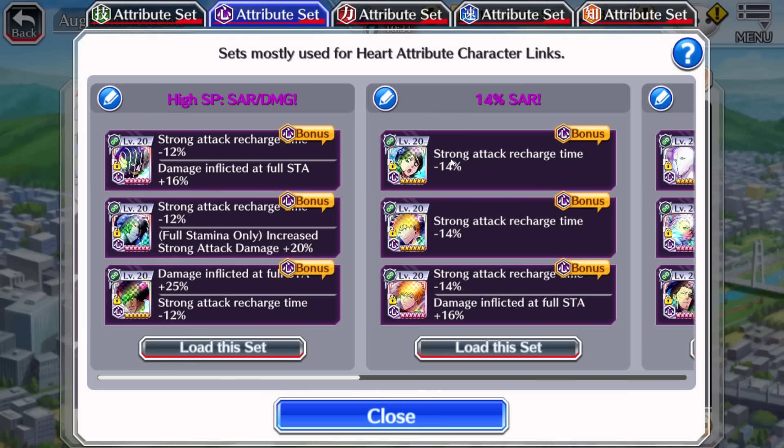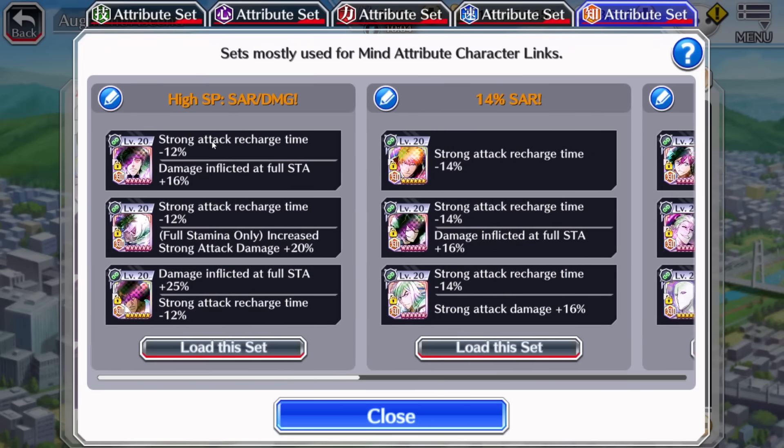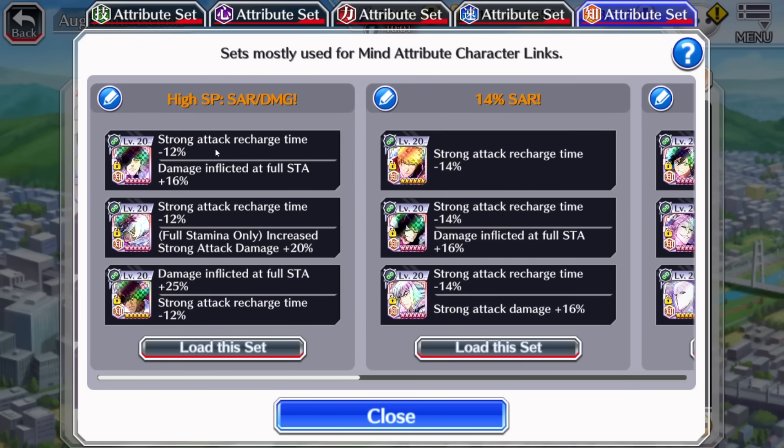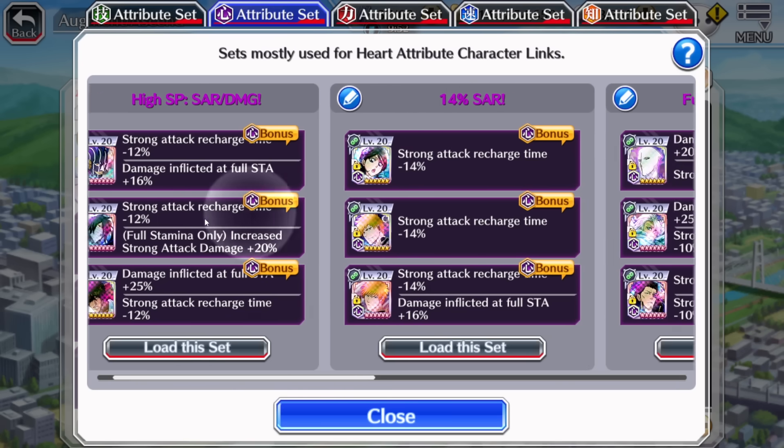Right now we're looking at general PvE point event stuff. For my very first build, I went with high SP — that included most importantly strong attack recharge but also added damage. I made sure to sort by SP so it was giving me the most amount of SP and also the most amount of damage. For my best build across all attributes — technique, power, speed, and mind — we go with recharge, full stamina, strong attack damage, and the most amount of SP possible. This is 99% of the time the build I'm using on any given character, so it's my very first slot.